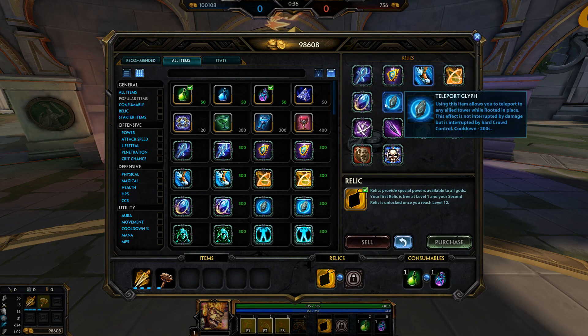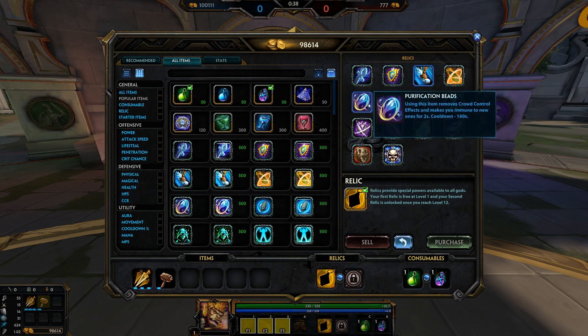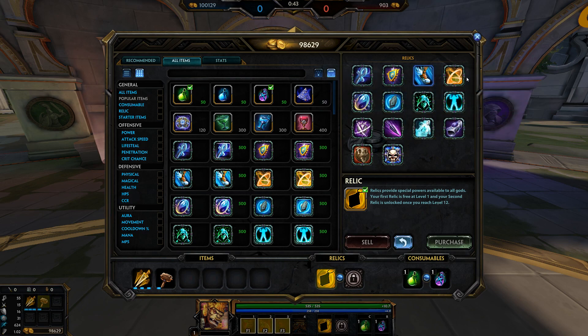For relics, you can either get Beads or Blink. If their mid and jungle combo is quite CC-heavy and you know it's going to be a problem, you can get Beads. Otherwise, get Blink. And this is what your starting items should look like.